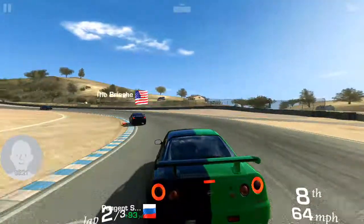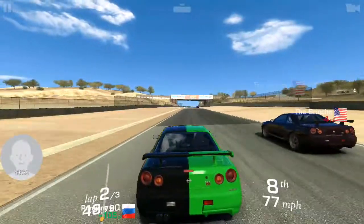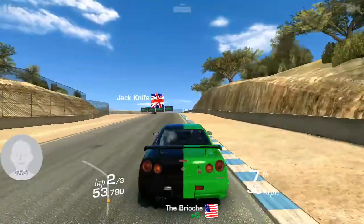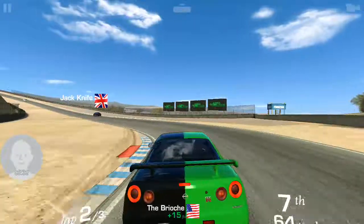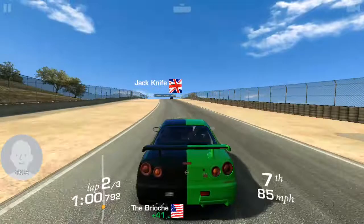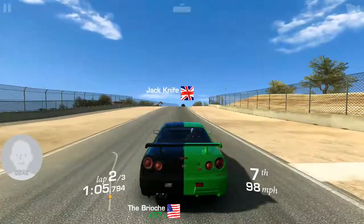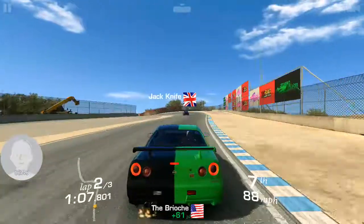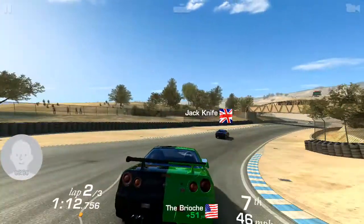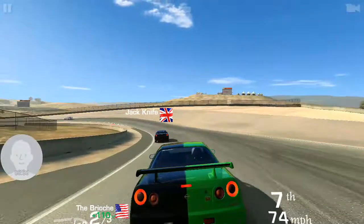You can tell they spent a lot more time on the graphics of the cars than the background, but that's really okay — you're not really looking at the trees all that often. They have tons of events. And what's also nice about the events and races is you download as you go, so eventually it's going to be a pretty massive file on your phone, but it starts out smaller.